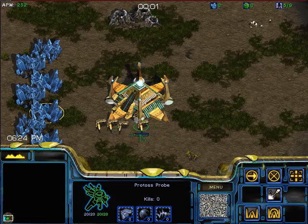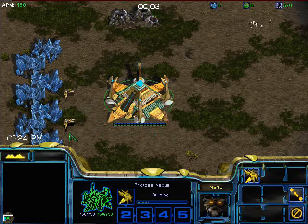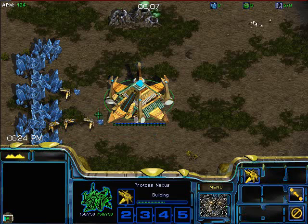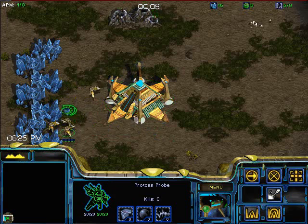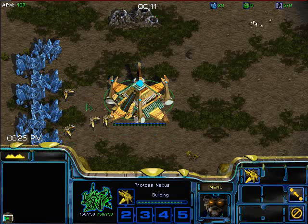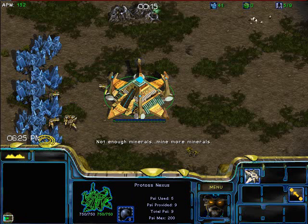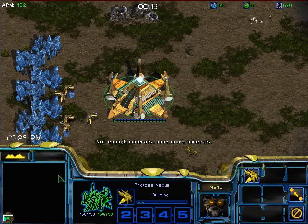All right, looks like we're synced up here. This is Kevin, going to do a little video on Protoss. This is a Protoss rush called the two-gate proxy. This is Fighting Spirit, the same map I did the Zerg 5-pool on. This basically involves going to the middle and building a pylon and then building two gateways there.